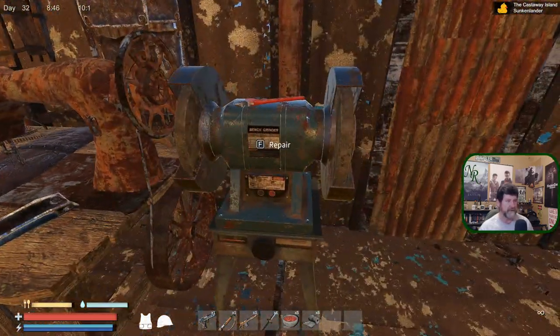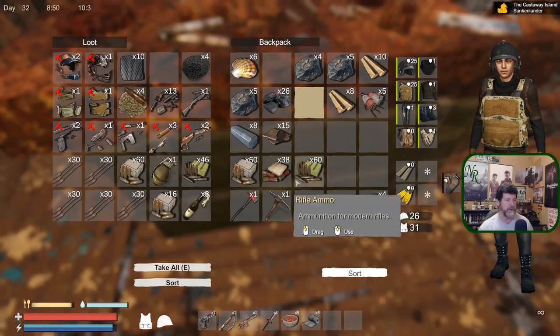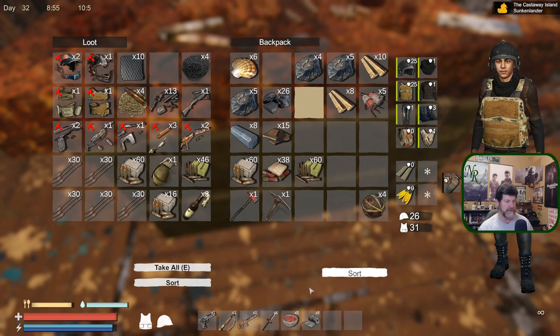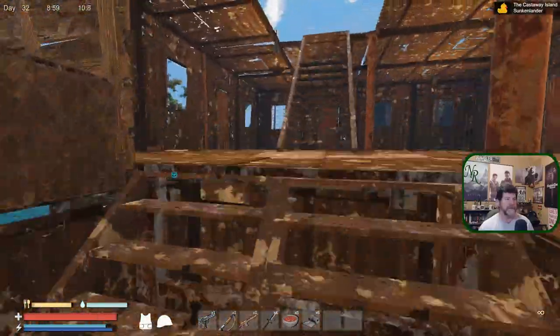All right, so the stats are up in good shape now in case that happens. We're now fully repaired. Ammo-wise I don't have any shotgun shells, but I do have 60 each of the others. The guns are on me. Let's go collect whatever is out there.